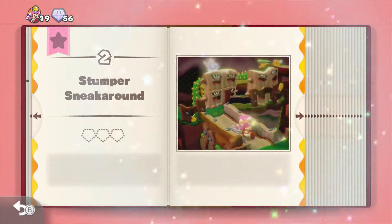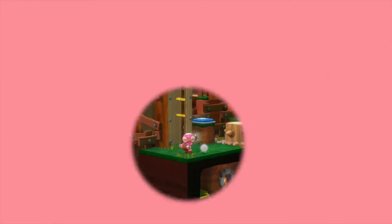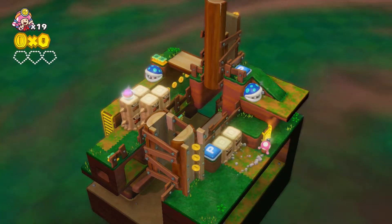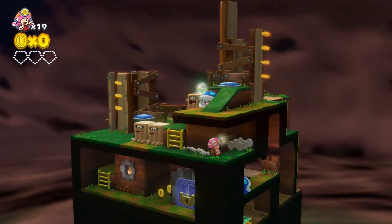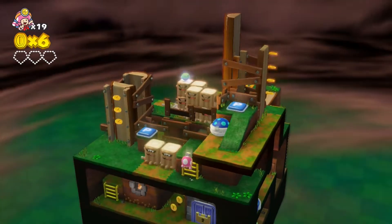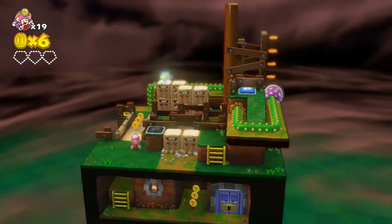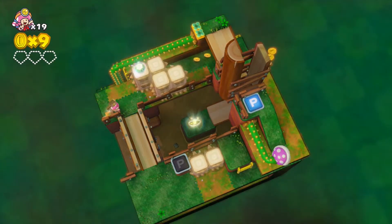Stumper Sneak Around — I have no idea. Looks like you gotta get that P-switch, but first there's gotta be something hidden over here — yep. You never know, man, you gotta collect those coins. That P-switch — boom! It's a bridge. I can already see the first one. These guys have spikes on the side so they're not too friendly.